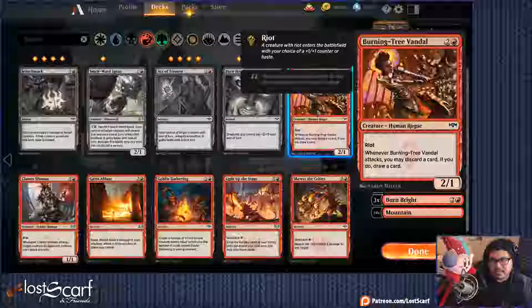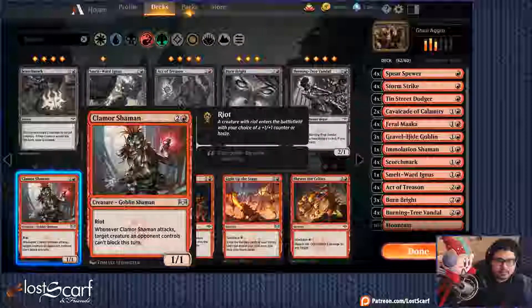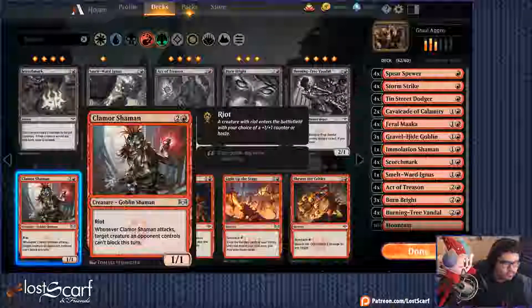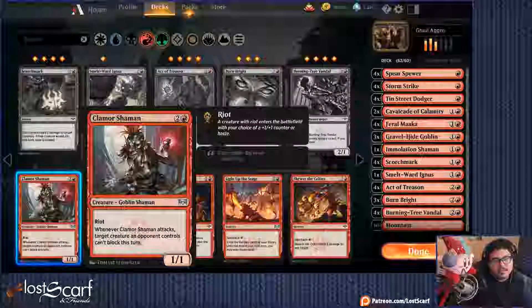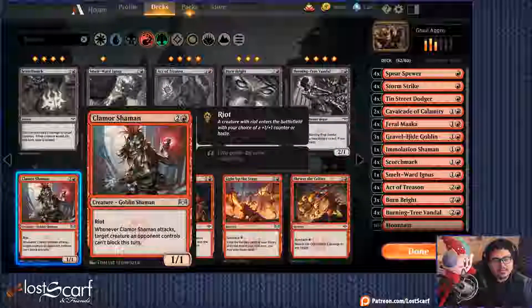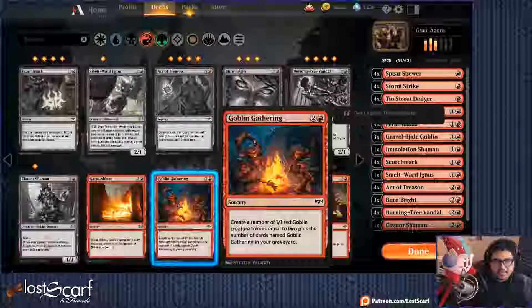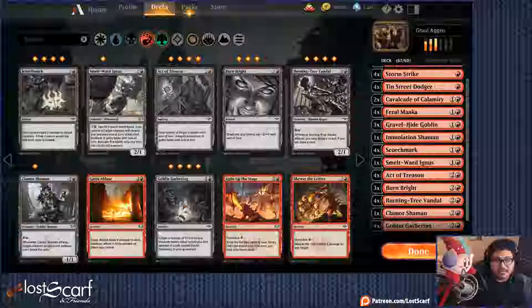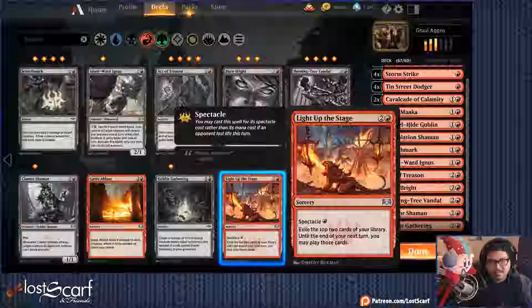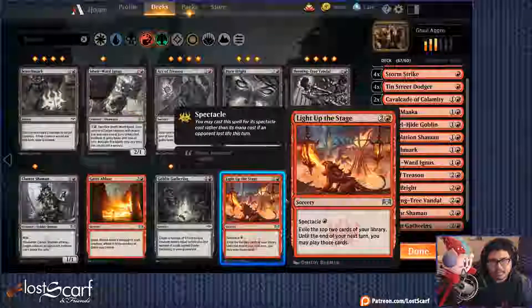Burning Tree Vandal — you may discard a card, if you do draw a card. Clamor Shaman — whenever it attacks, a creature the opponent controls can't block this turn. It's a lot for a 2/2 but it's okay-ish. Gates Ablaze — no, not using gates here. Goblin Gathering creates tokens — this is the one we want because Goblin Gathering can get silly once we have all four out.